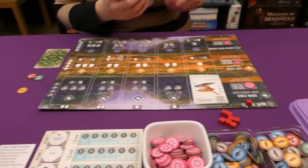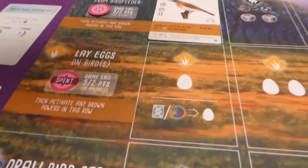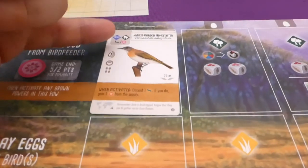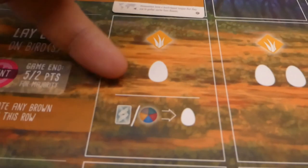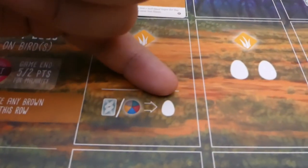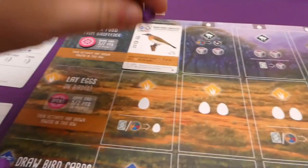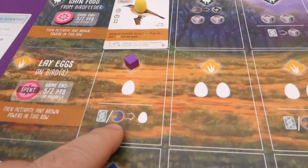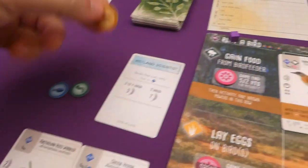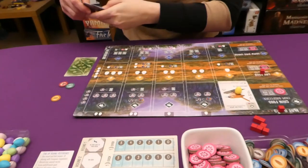Jade lays an egg — choosing to place it on a bird that has room. Each bird shows its maximum egg capacity with a symbol. She chose not to spend an extra card or food for another egg. On my turn, I lay an egg on a bird and then spend corn to lay a second egg on the same bird, using the bonus option on that action space.